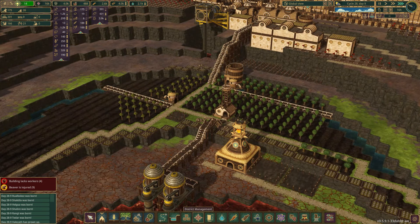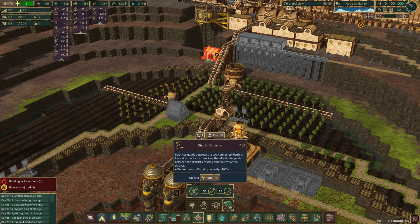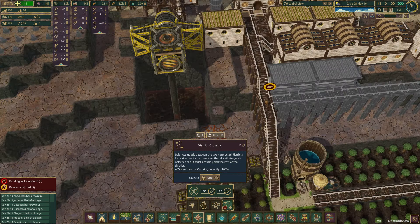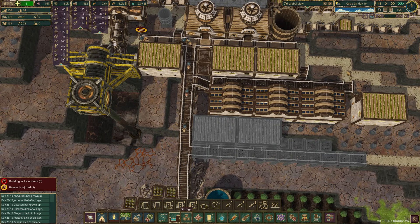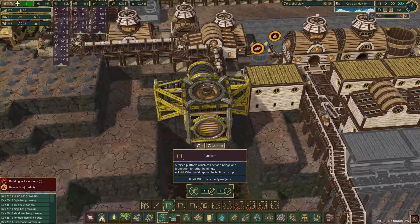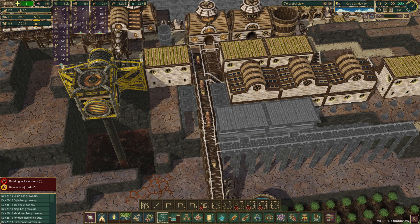Now the district crossing — that's what I meant. I kind of want it to be up here. We can put it right there because we'll just build up — build this up to two. So we build this up to two here and across — perfect, that's where it's going to go. That's the district crossing right here.